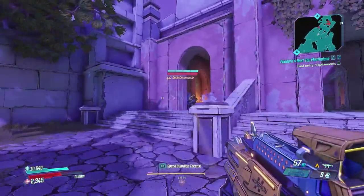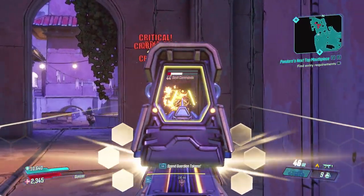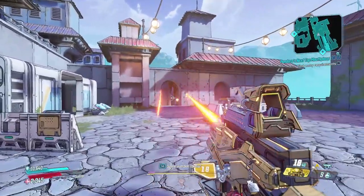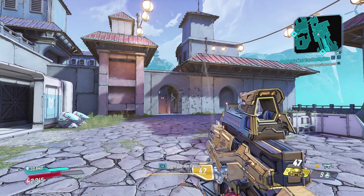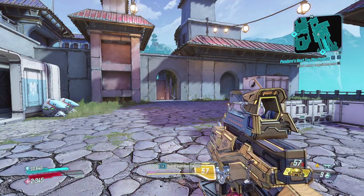Like most Hyperion weaponry, when you aim down the sights of the Handsome Jackhammer, you will be given a forward-facing shield which will afford you additional protection. When you reload the Handsome Jackhammer, you will throw it and it will start bouncing up and down and causing a large explosion. This will happen 5 times, and subsequent explosions will do additional damage.